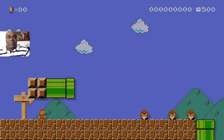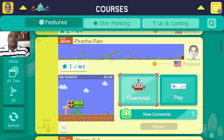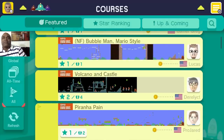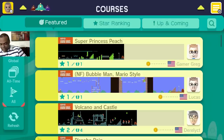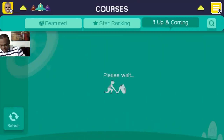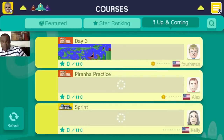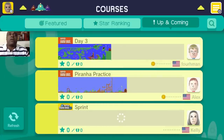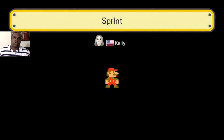I'm gonna stop this one and do a little easier one because I'm running out of time here. Note to self: don't do anything from Pro Jared. Let's see — is that an easy one? So start ranking... up and coming. They've got all these different ones. Oh, that looks really hard. Okay, this one seems easy — by Kelly. It's called Sprint, so I'm assuming you just run fast.